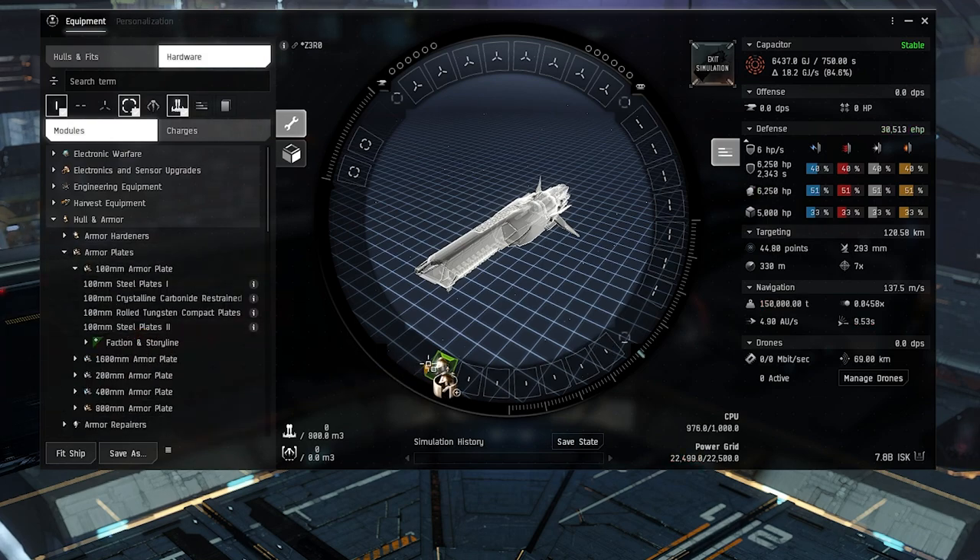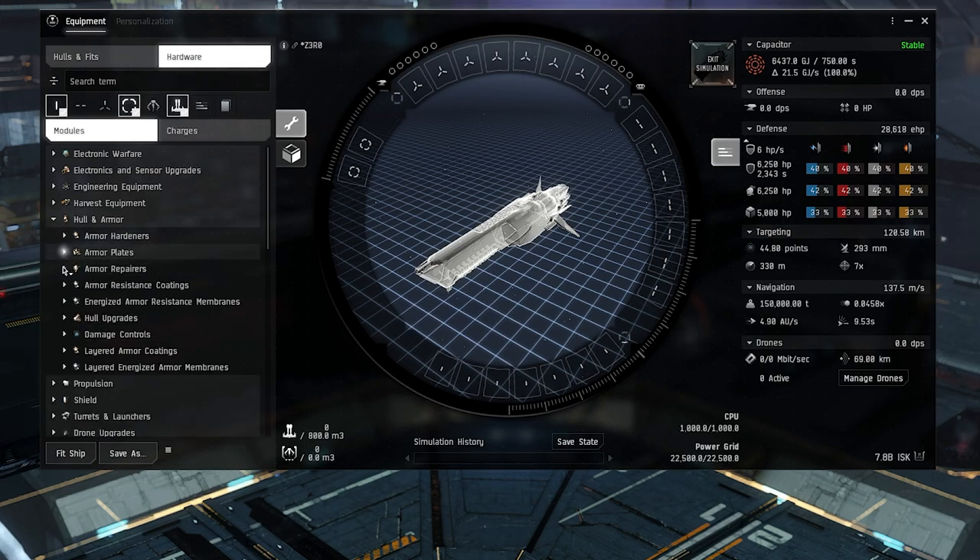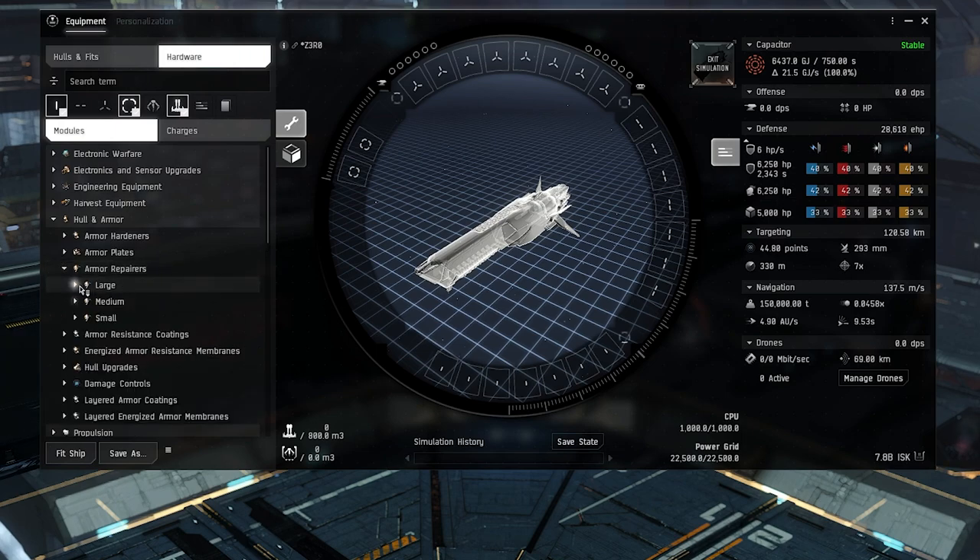Armor plates give you raw armor HP but will slow your ship down in terms of agility. The shield equivalent would be an extender. They increase your overall armor HP, and there are various sizes you can fit depending on the size of ship you're trying to fit.